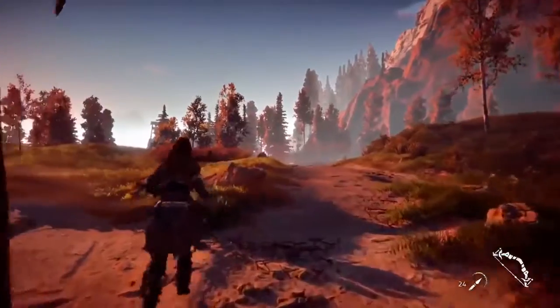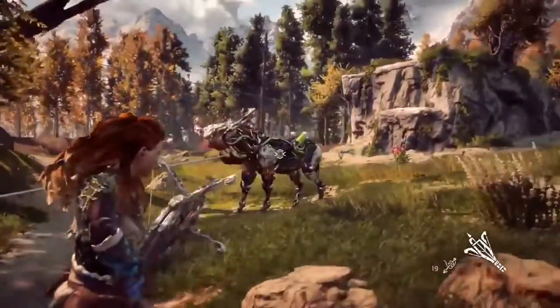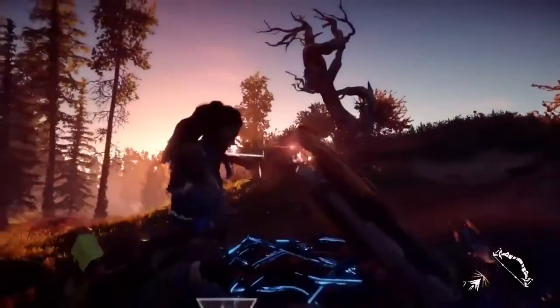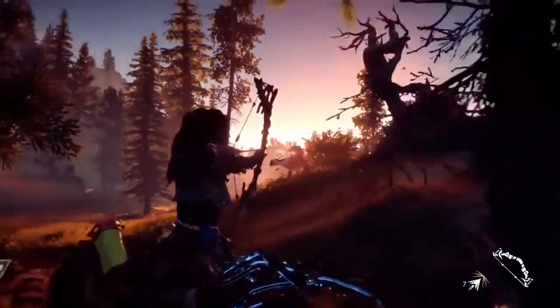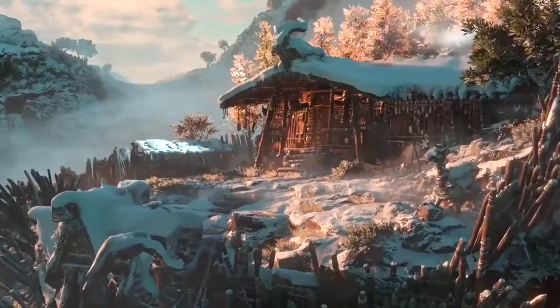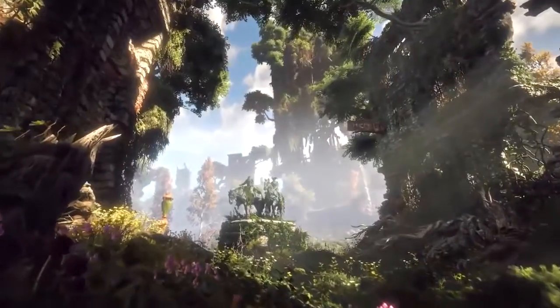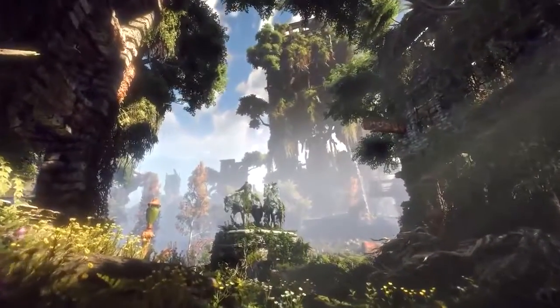This game has a lot of different ecotopes, as we call them. Each of the ecotopes come with their own machines to discover and their own machines basically with their own behaviors and what they're doing in that environment. We've shown at E3 basically our sort of more foresty, fall-like environment. But we also have deserts in the game, we have high mountain peaks completely covered in snow, we have jungle in the game, we have lots of different environments. And of course a really big part of it is also the ancient ruins that we have in the game, which are again a completely different sort of atmosphere and setting.